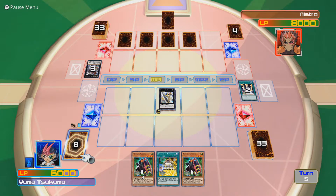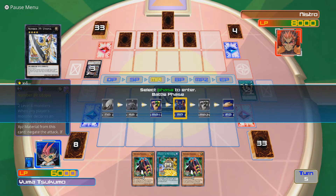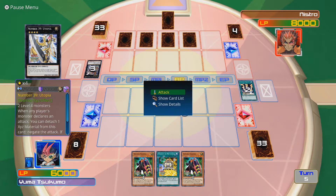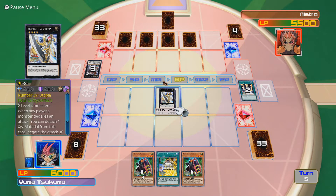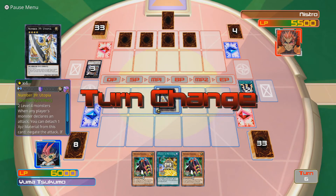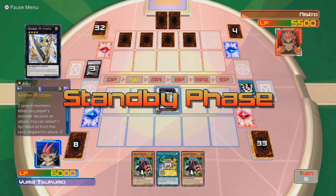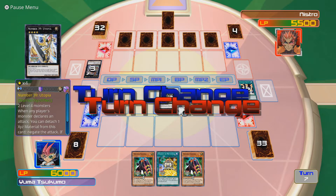I could also just go straight into Utopia Ray, but unfortunately I don't have less than 1000 life points, so it's a bit of a waste really. Let's go for the attack. 2500 immediately - good start. In fact, if you don't draw a monster, I think I win next turn, Nistro. You drew more back row - I might just go for the win now.